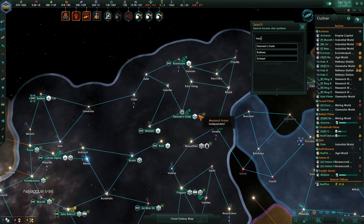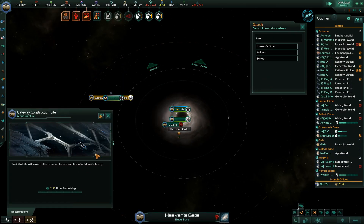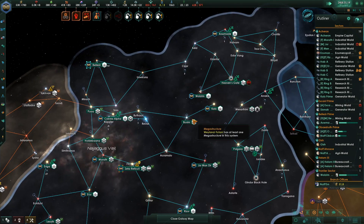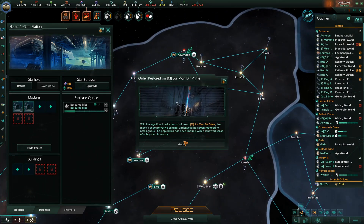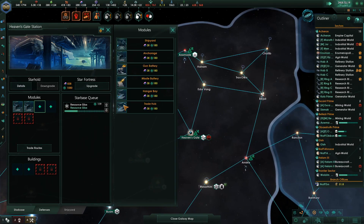Heaven's Gate — right there. Let's get this underway. This is going to grab trade from up here and over here, so grab me two trade routes.